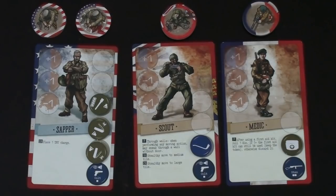Quick note on items: any green items are one-time use and any blue items are unlimited uses. With that said, let's take a quick look at our scenario card and jump into the game.